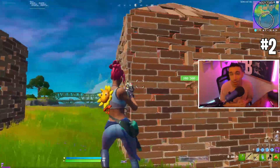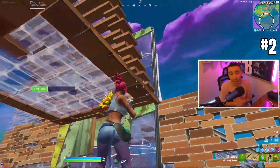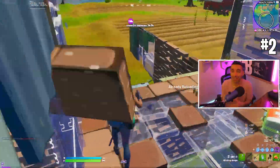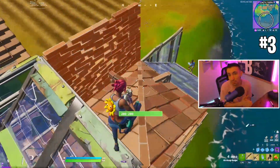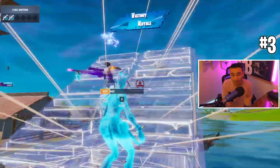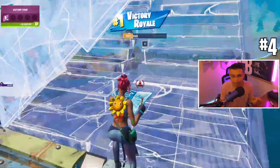The next weakness is that this gun doesn't allow you to build, run, or even edit while you're charging. So you're trying to get a very heavy hit pump shot, but it's going to be way more challenging because you can't do any of those things to catch people off guard — you have to play a different way from what you're normally used to. And not being able to run is huge; it makes the game way slower.